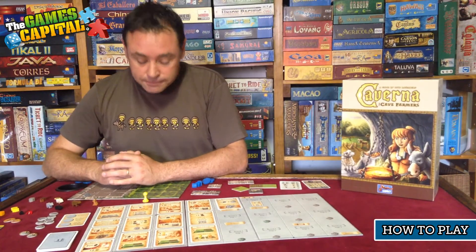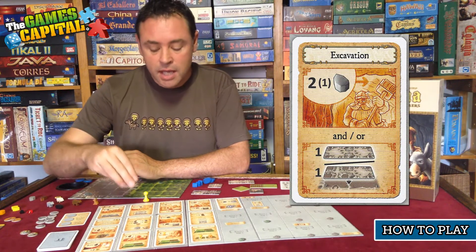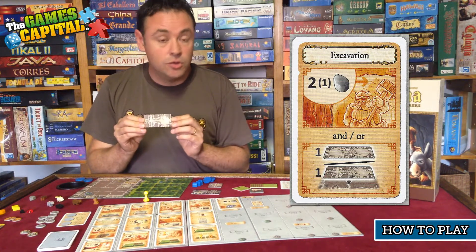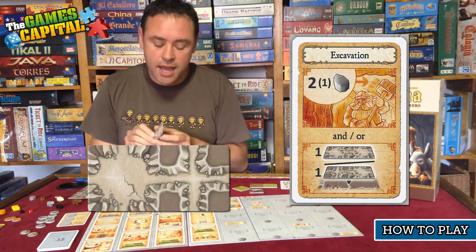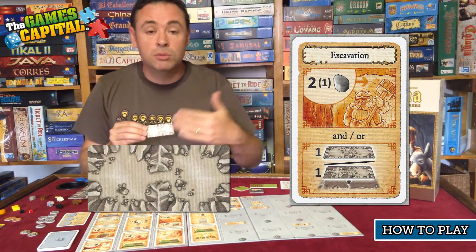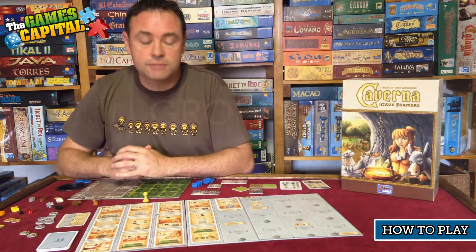The next action is Forest Exploration. This is also a space that accumulates timber, which you can take in full; in addition to that you also get two food added to your supply. Excavation is the next action: once again there is stone available to take on that space, and then you have a choice of building a cave tile — but unlike drift mining, here you can choose either the side with a tunnel and cave or the side with two caves. If you want more rooms you'll use the cave side; if you want tunnels, the other side.